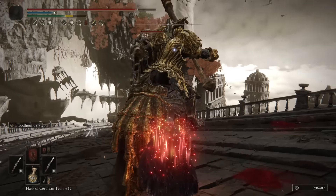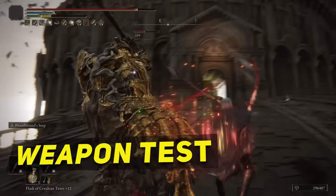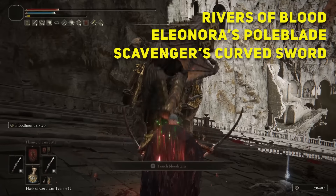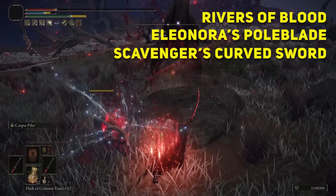In case you don't know, bleed builds are the most overpowered builds in the game. I decided to put it to the test using Rivers of Blood, Eleonora's Poleblade, and Scavenger's Curved Sword, and see which one is stronger. Then we'll show you how to set up the build and how to play with it.